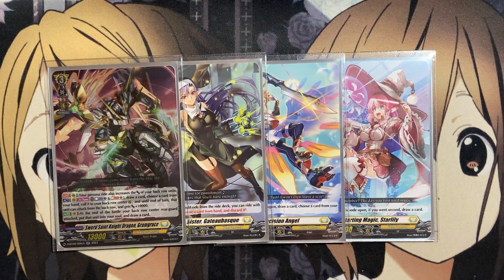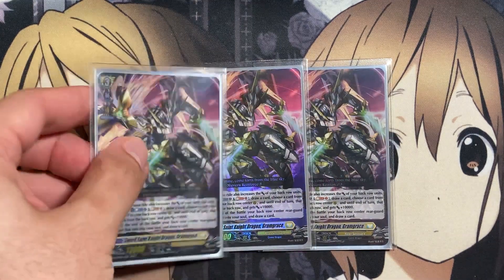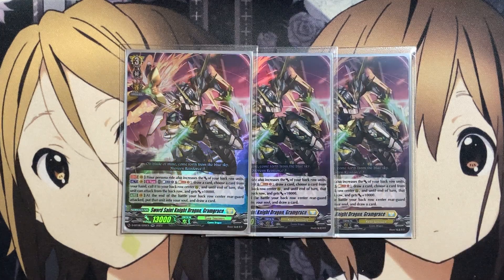Our grade three is Sword Saint Knight Dragon Gram Grace. Along with the copy in the ride deck, we're running three additional copies in the main deck. With this card on your vanguard circle, your persona ride increases the power of your back row units. Once per turn, counter blast one, soul blast one, draw a card, choose a card from your hand, call it to your back row center rear guard — until end of turn that unit can attack from the back row and gets plus 10,000 power. At end of battle, put that unit into the soul and draw a card.